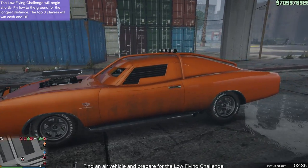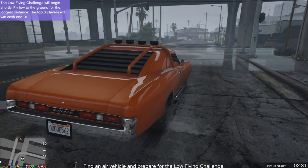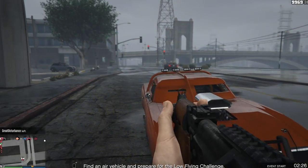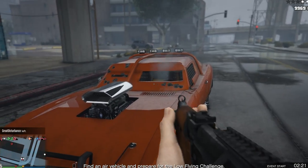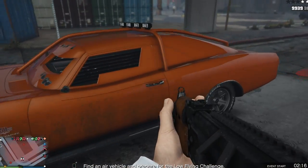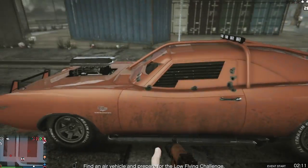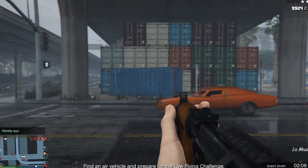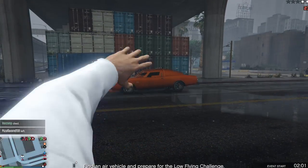Next up on the list we have the Duke O'Death. This is a very nice and mean looking muscle car and it will serve you a lot of protection not only from air vehicles like the Oppressor Mark 2 but also from gunfire. Unfortunately the driver's seat window has a very big slit where you can be shot straight through, and the sides can also be shot through, but all of the armor plating — highlighted in orange — you cannot shoot through whatsoever. The back of the car is also completely protected.